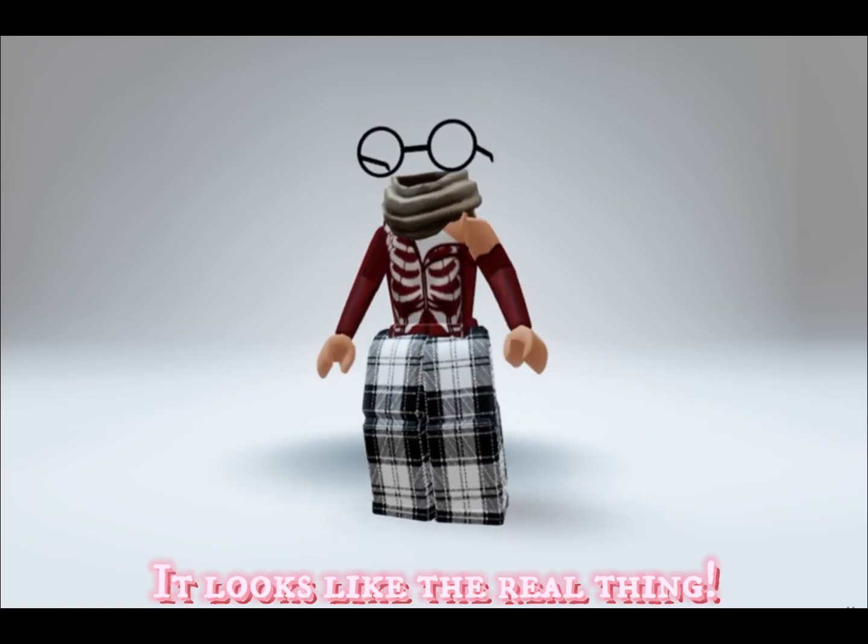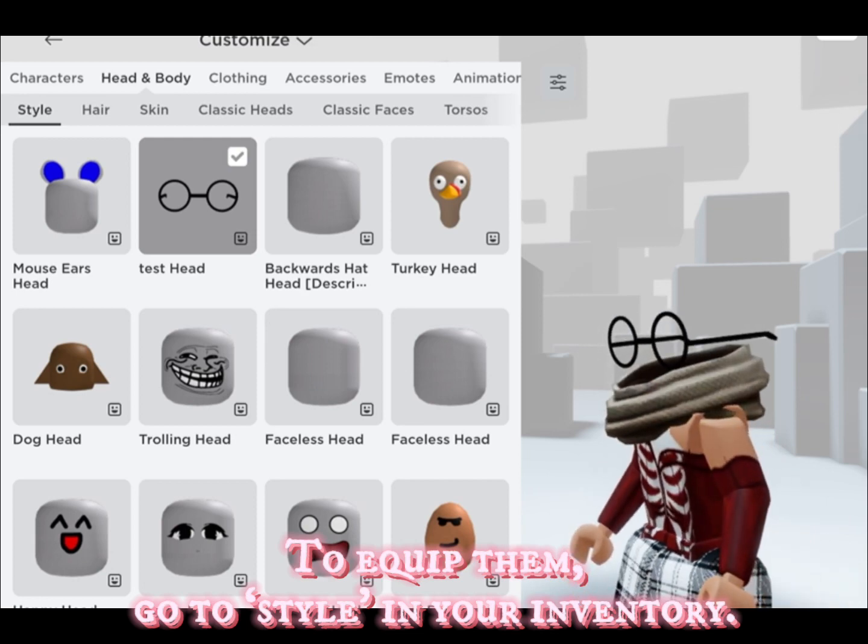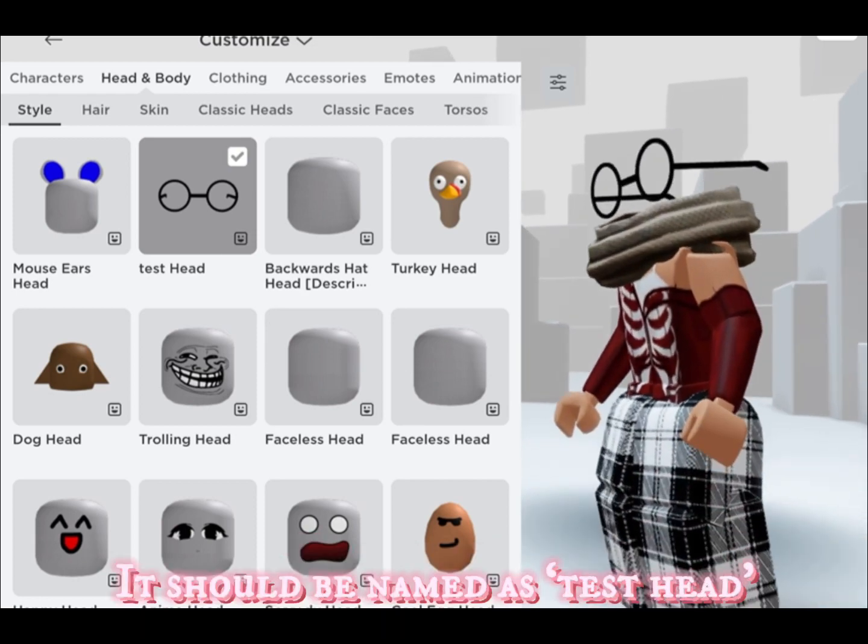It looks like the real thing. To equip them, go to style in your inventory. It should be named as test head.